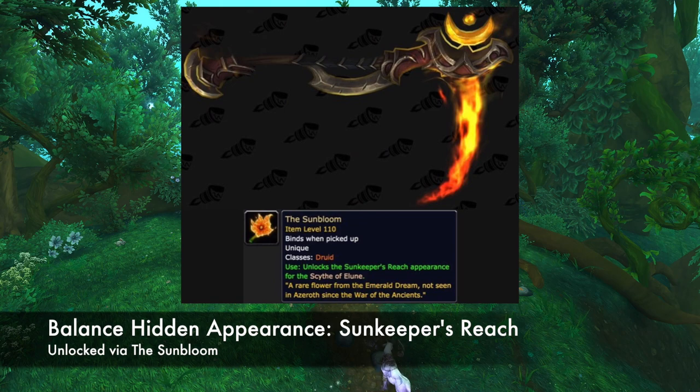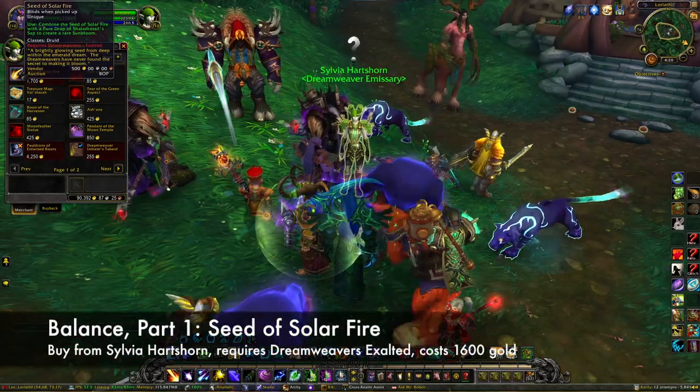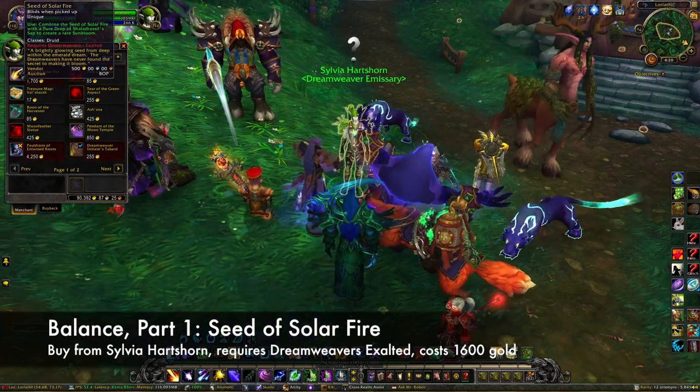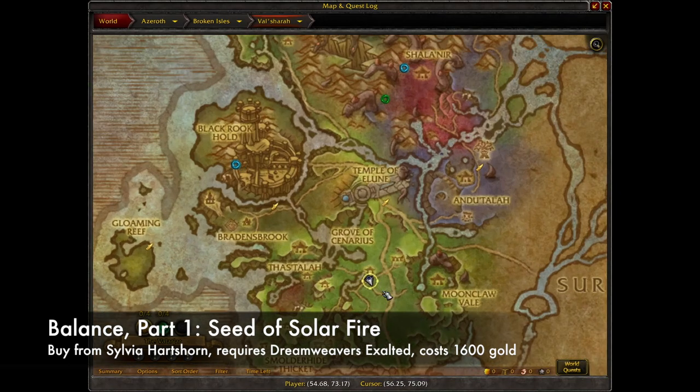This item is obtained by combining two other items. The first is the Seed of Solar Fire. It can be bought from the Dreamweaver's Quartermaster, Sylvia Hartshorn, in Val'sharah. You must be exalted with the Dreamweavers in order to purchase it, and it will cost 1,600 gold.